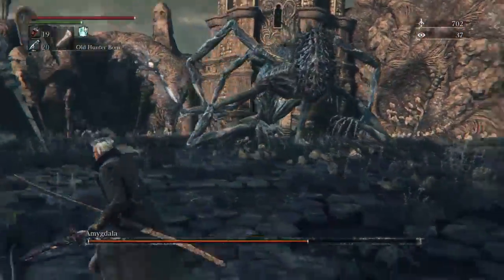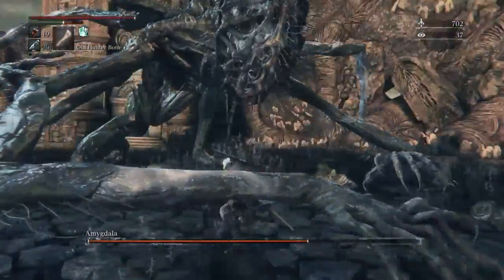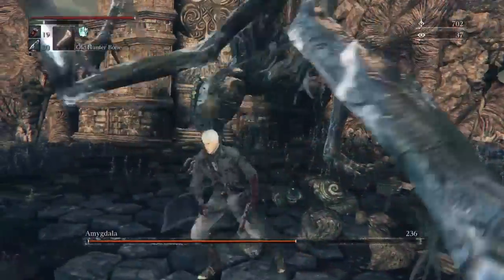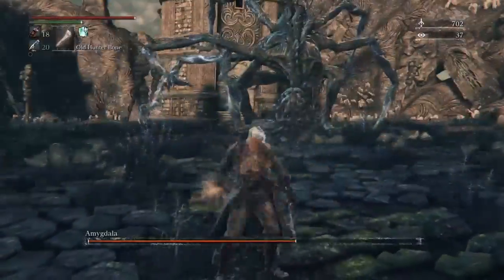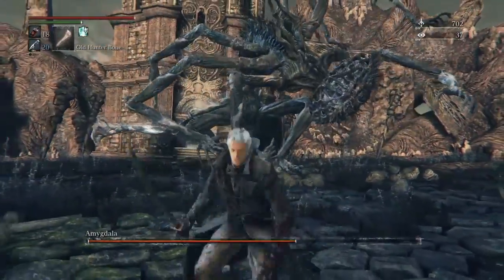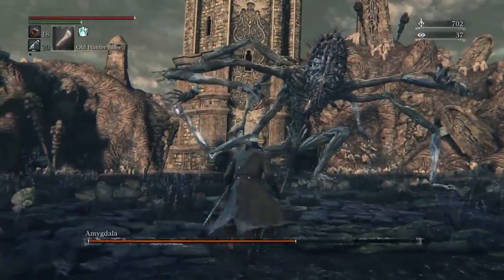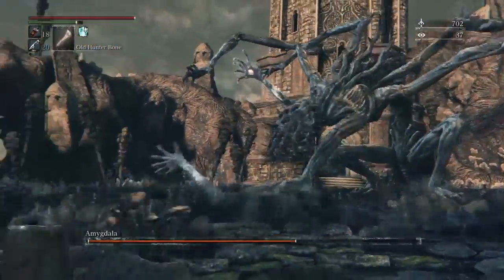Same thing as the last form — just get her to bait that slamming attack and go for the head, or the hands if you miss. Just remember to quickly roll out if you get hit, like I did. If you do enough damage to her hand or head, she will crouch down and you can smash her with a visceral attack, which is pretty much what I'm trying to bait her into.